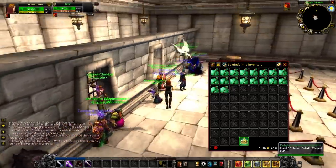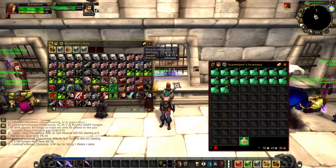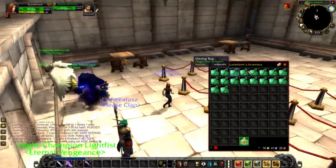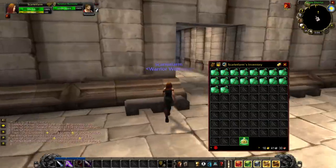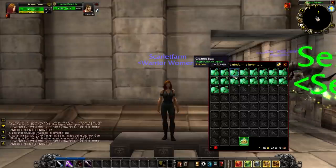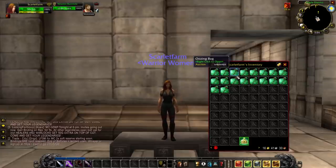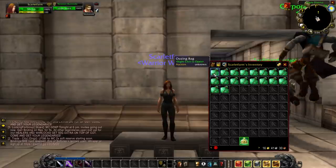Here we are in Stormwind. I finally got all the loot sort of organized. The important part is I got all the Oozing Bags ready to open. Let's not waste any time and open some Oozing Bags — see if we can get the pet. Each one of these has about a 1.2% chance to have the pet, but no matter what, we should get a decent amount of vendorables or Swift Thistle. Let's see, hopefully we get something good.